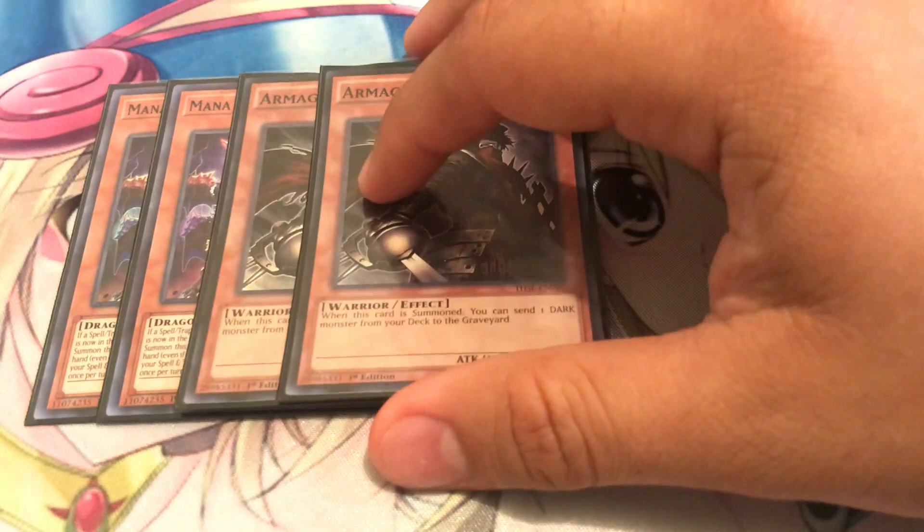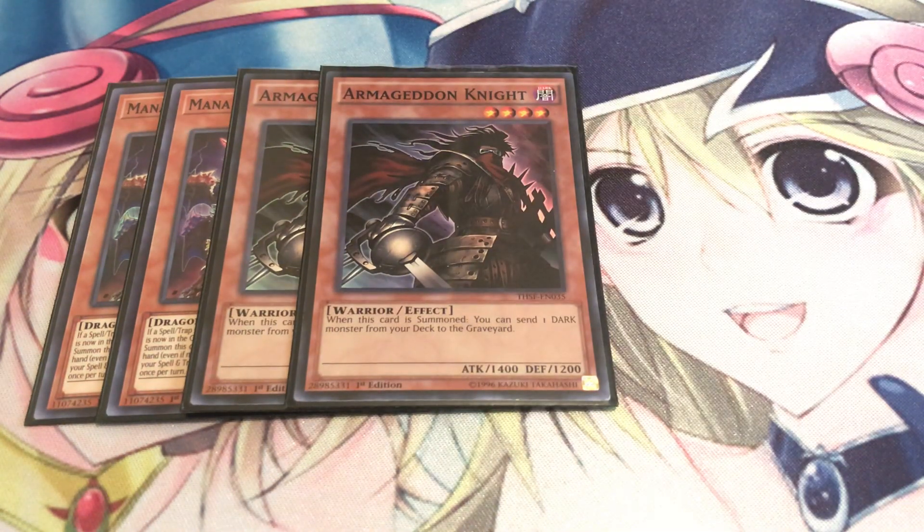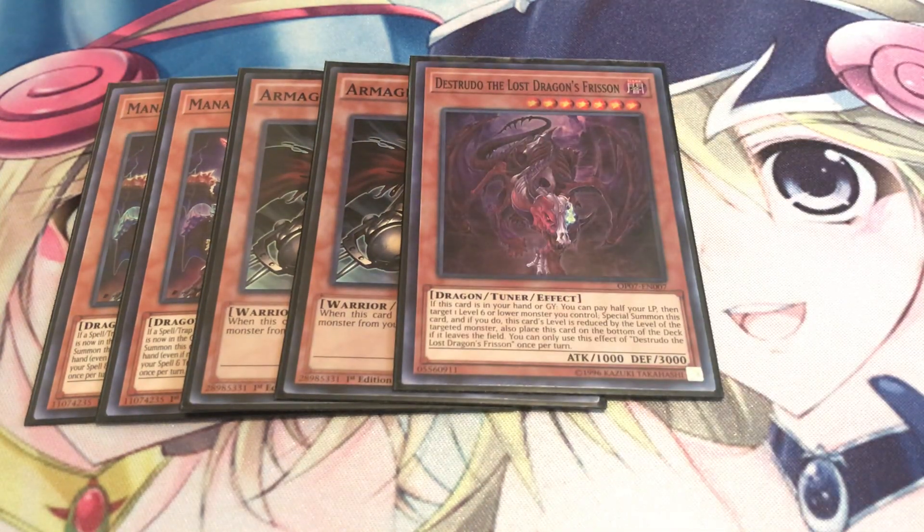You got two Armageddon Knights — pretty standard. It helps you get your Distrudo to the graveyard faster to make the Black Rose Dragon board more consistent. It also sends other needed dark monsters like Sangan, for example, so you can search out Lilith in case you didn't open up with one. Distrudo is just good because he can pay half your life points if he's in your hand or graveyard, target one level 6 or lower monster you control, and reduce its level by that level. Since Zerunitron is level 6, if he's in your hand and Zerunitron's still on the field, it's an instant level 1 to make Black Rose Dragon.